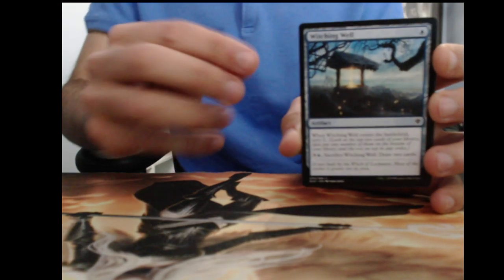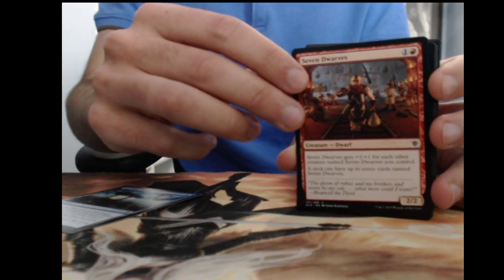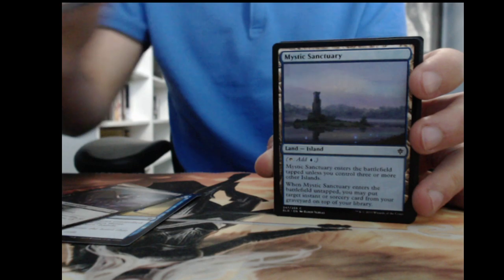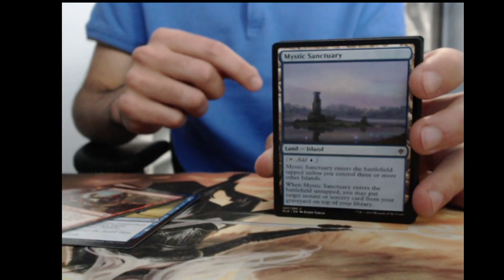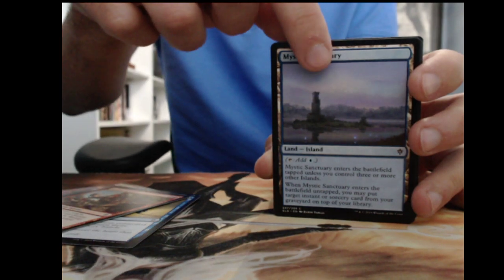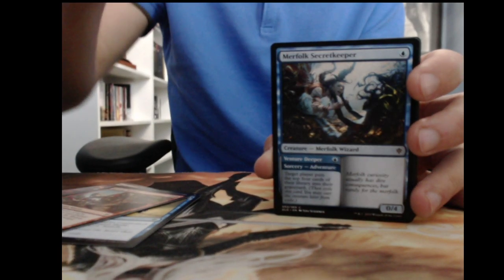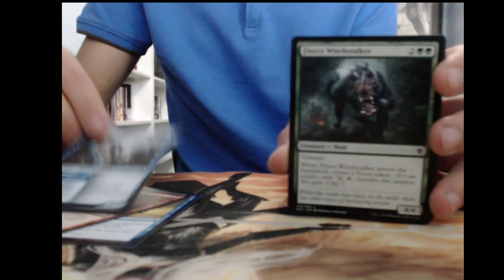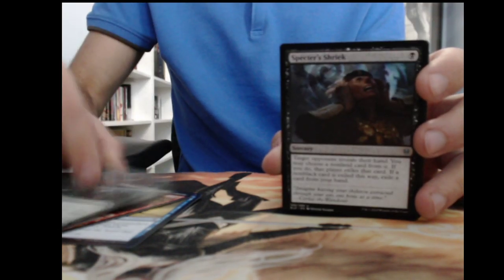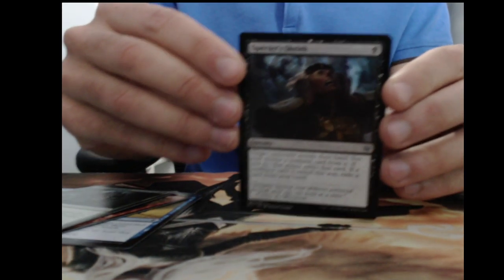Okay, so we got Witching Well, Seven Dwarves, Fairy Godmother, Run Away Together, Smitten Swordmaster, Red Cap Raiders. Mystic Sanctuary is actually a pretty good one — it's gonna probably see play in Pauper as well as with Cryptic Command. You can bounce it and then get Cryptic Command back, so that's one we're looking for in foil. We got Merfolk Secret Keeper, the Fierce Witch Stalker. Nothing too great right now.